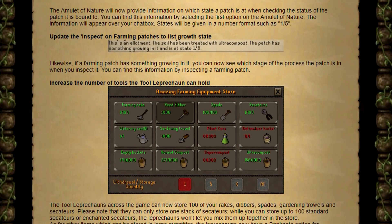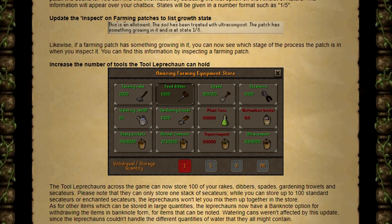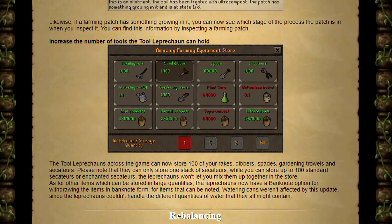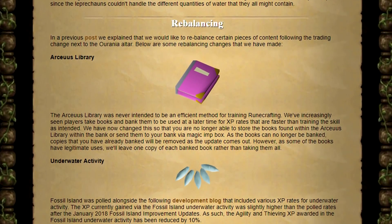The number of tools the tool leprechaun holds has been increased to 100. So for those who keep losing their rakes and secateurs, you can now have 100 replacements. So now we have a few integrity changes to existing content.